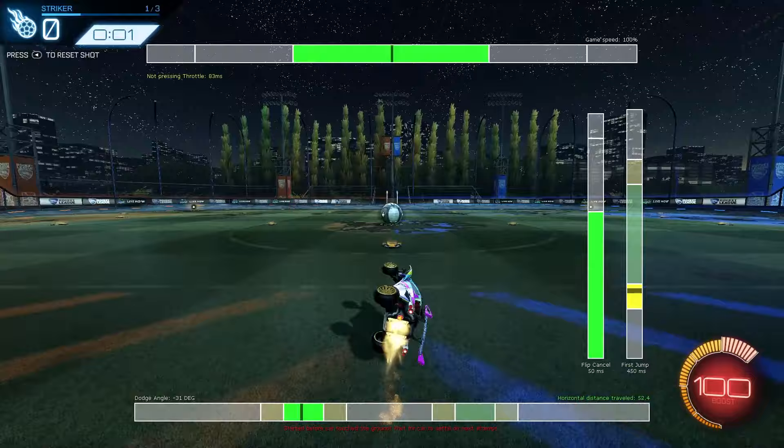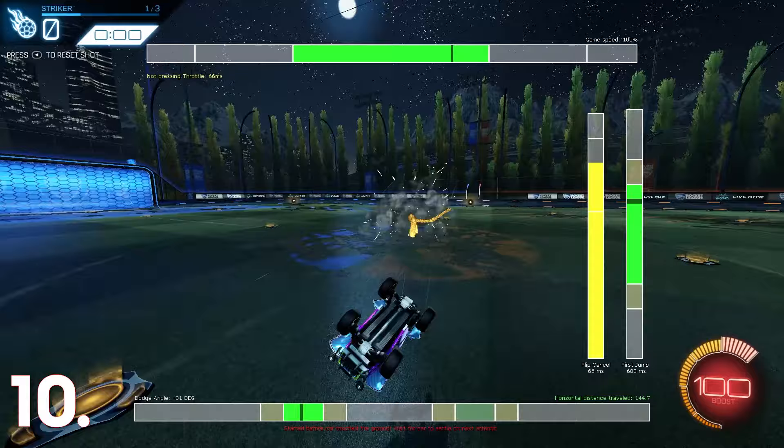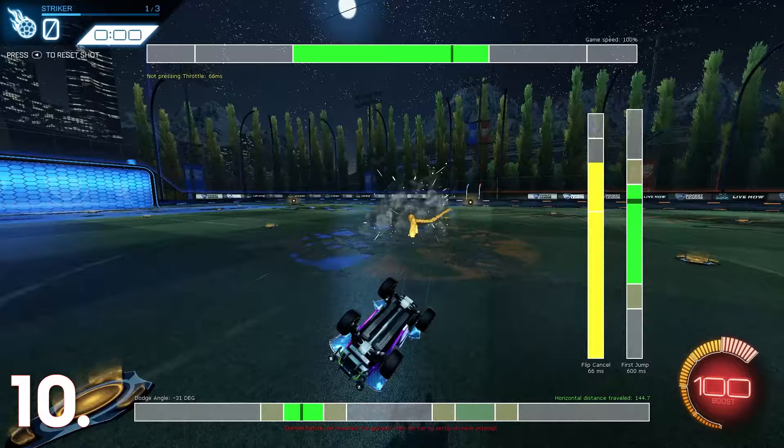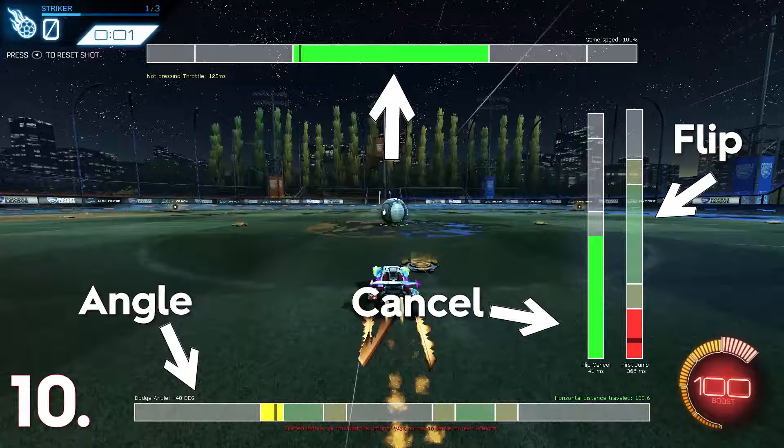At number 10 we have the Speedflip Trainer. This plugin is very useful for learning the speedflip. It only works with the musty speedflip training pack, and it shows you everything about your flip — the angle of your flip, how soon you cancel, when you flip, and how straight you're moving while flipping. This plugin is very useful and I fully recommend it if you're struggling to speedflip.